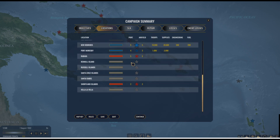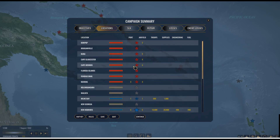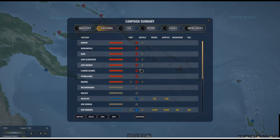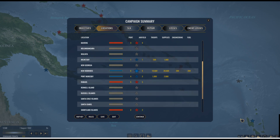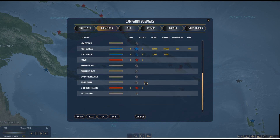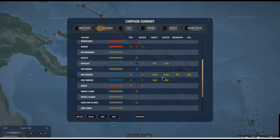You can see the locations on the map. Rabaul is a level-five port and airfield. The Allies have a level-five port and airfield at New Hebrides — that's our main base in the south. Port Moresby is a good port but way off on the flank with only a level-three airfield. In terms of troops: we have 10,000 troops at New Hebrides, 20,000 supplies, 200 engineering, 200 fuel — the only place with engineering and fuel, both very important for building airfields. We have 1,000 troops at Port Moresby, 2,000 supplies, and 500 troops at Milne Bay with 1,000 supplies.